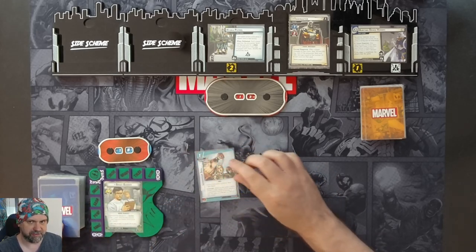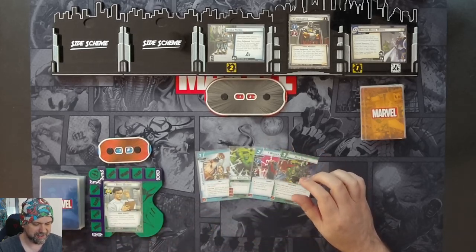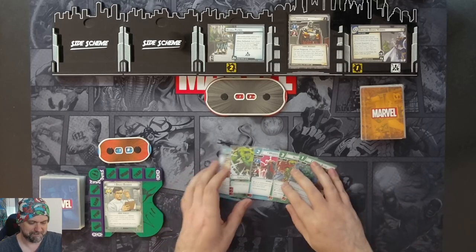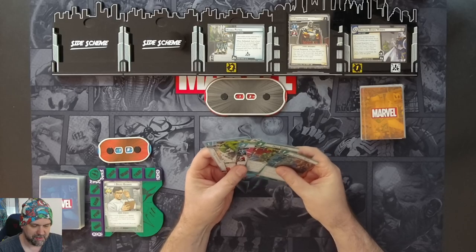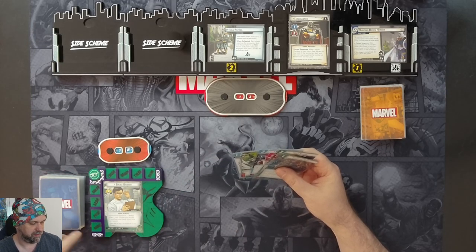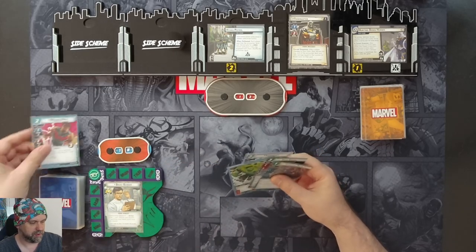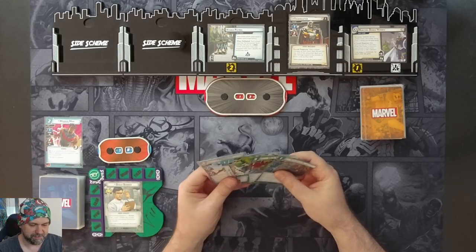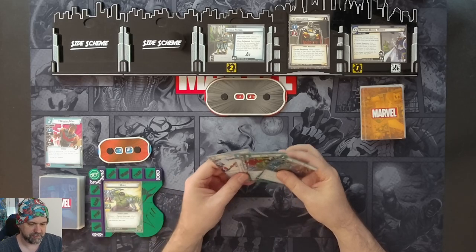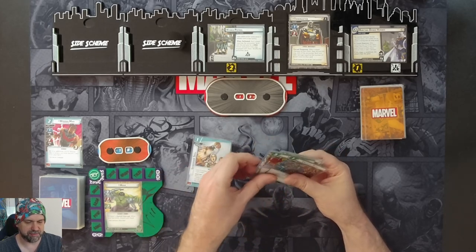Let's look at our starting hand of five cards: a leadership skill, Limitless Strength, Wonder Man, Hulk Smash, and a Crushing Blow. We're going to use our Experimental Research ability for Banner to draw a card and discard a card. We draw Ironheart, keep Ironheart, and throw away Wonder Man.